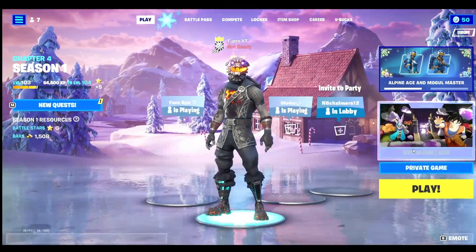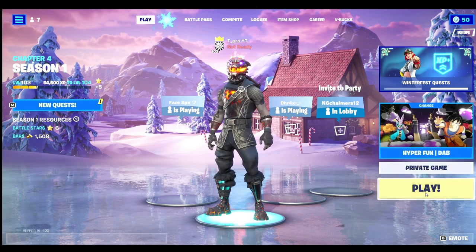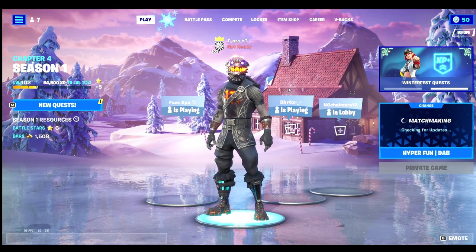You can even see it says XP there. You just want to click Play — make sure it's a private game, not public. So make sure it's private, then click Play and wait for it to load in.